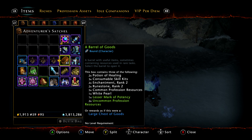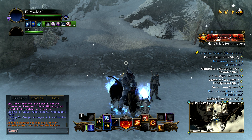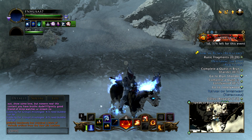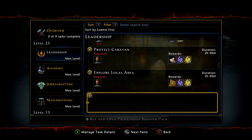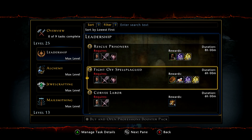This isn't the best item that you can get, but a lot of people asked me about getting profession resources early on and some refinement. I will be opening these during a double actual enchantments and runestones event, so I'm going to get the most out of it that way. The way you get the item is actually through the profession leadership — it's a relatively early on item. About level 16 you can get it through the Fight Off the Spell Plagued quest, or task you should say.